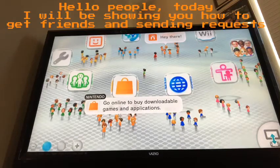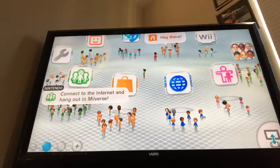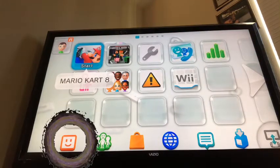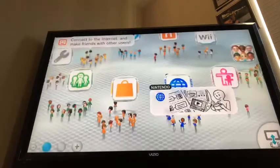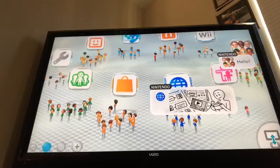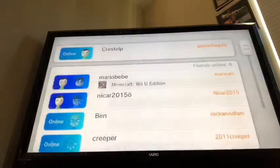What's up people, in today's video I'm going to show you how to get your friend list. You see that little orange square down there on the bottom left? You press on it — it's called Friend List — and you should get this.